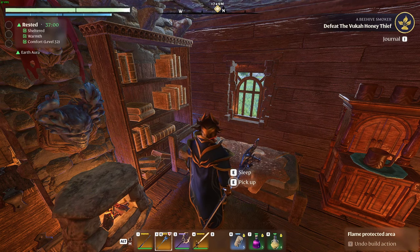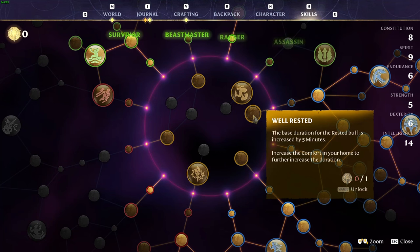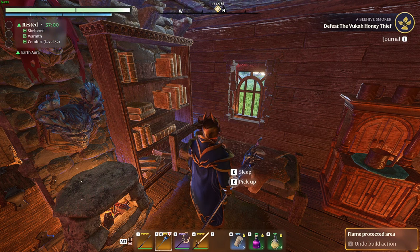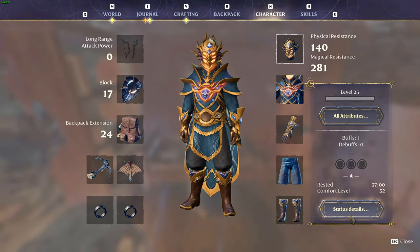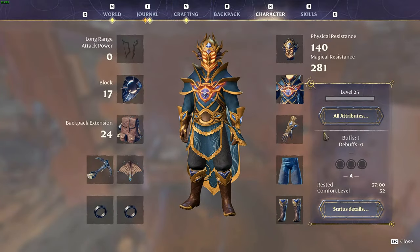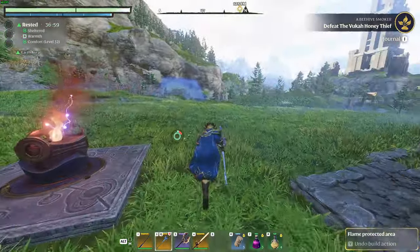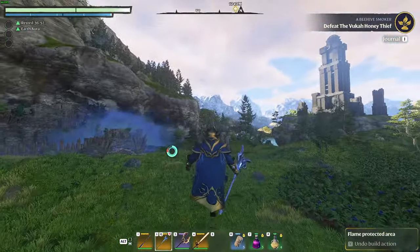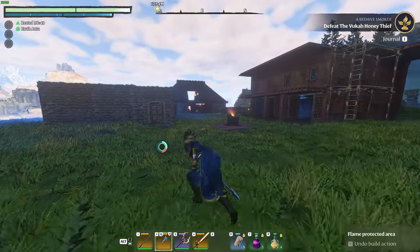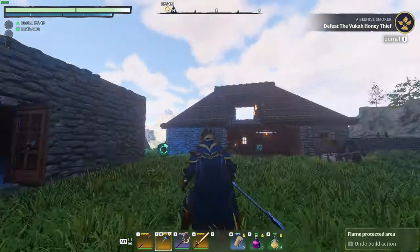There is a skill you can unlock called 'Well Rested' which increases the base duration of your rested buff by five minutes. If I had it unlocked, my rested buff would be 43 minutes; currently it's at 37. You can check what the rested buff does by pressing N and going to your status — under comfort it says 'Rested: 37 minutes, increased stamina maximum and regeneration.' This means more stamina for jumping, flying, and running without it depleting quickly. Make sure you acquire your rested buff before going out on a mission or to beat a boss.